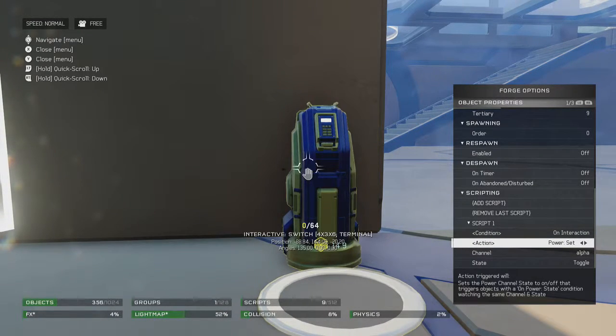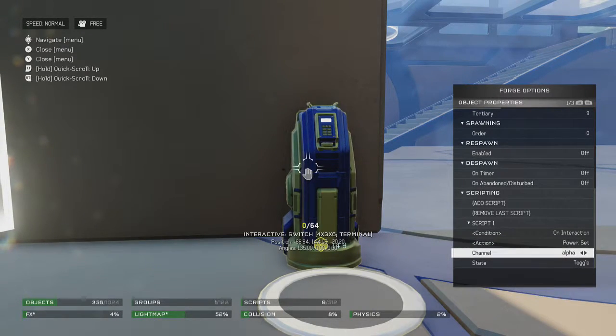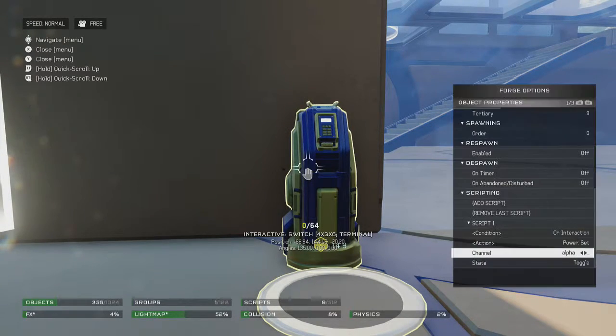The action is power set, because that kind of activates the power for the glass. Then it's alpha — that's the channel. Because if you have multiple scripts, you want to differentiate them. So if this is set for alpha, and you have five glass panes and five terminals, you might want one to be bravo, one's delta, one's troll, kind of thing. So that's why it's set to alpha.